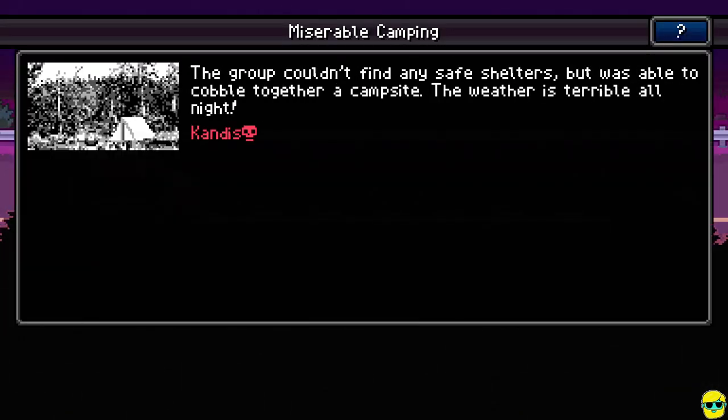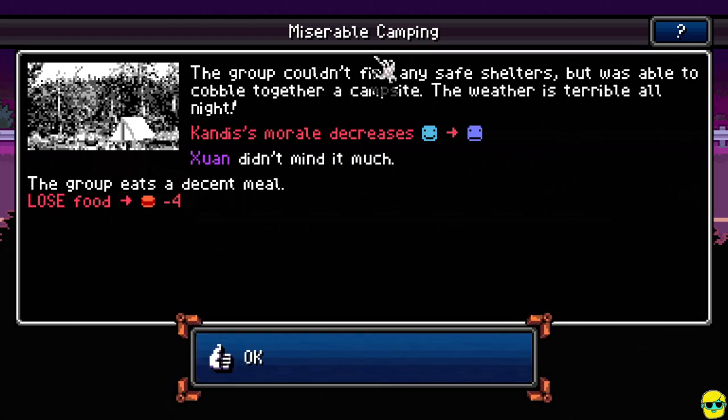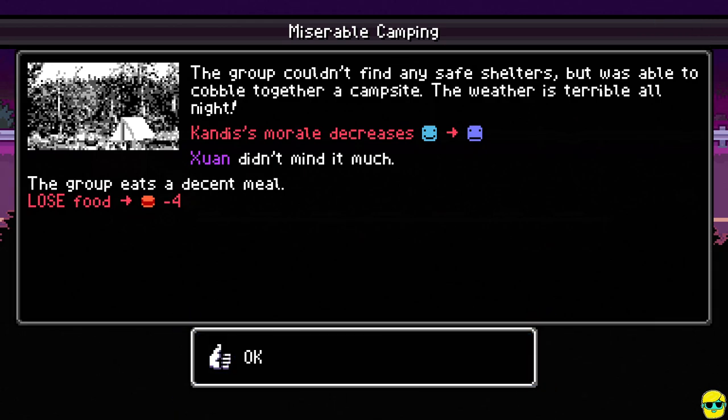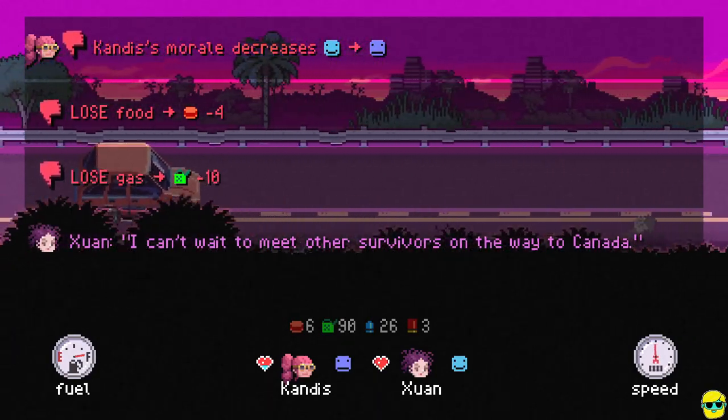Everybody's pretty happy. The group couldn't find any safe shelters but was able to cobble together a campsite. The weather is terrible all night — Candace's morale decreases, but Juan didn't mind it much. The group eats a decent meal, minus 4 food. Candace didn't like it. So it's Schwan — I'm bad at pronouncing some of the Chinese sounds. We're losing gas. Schwan says he can't wait to meet other survivors on the way to Canada.